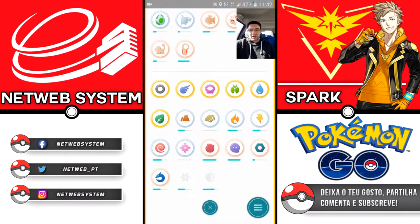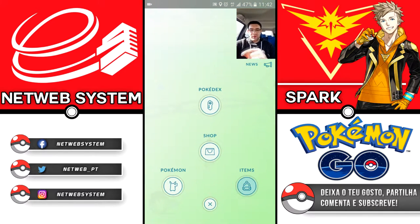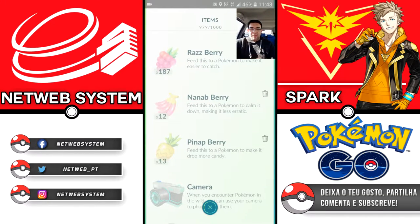We also have some new items. We have two new berries: the Nanab Berry — which is banana backwards — and the Pinap Berry. The Nanab Berry will calm the Pokémon down so it doesn't move around, because now Pokémon move side to side and forward, trying to dodge Poké Balls. This berry will paralyze the Pokémon so it stays still and lets you throw the Poké Ball. The Pinap Berry will drop more candy.